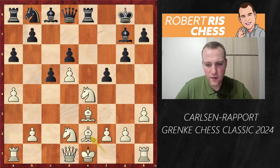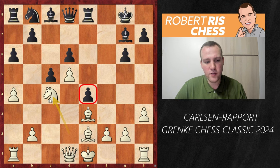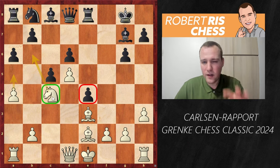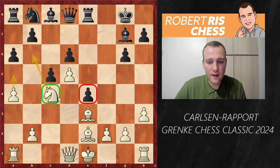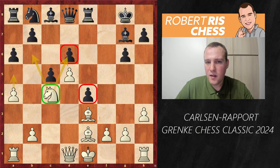Magnus, familiar with all of this, decides he cannot stick to the piece and continues developing with Be2. Black takes on e4, and the knight comes to c4. Black is a pawn up but the pawn isn't too dangerous, and importantly this knight on c4 looks fantastic — it sits on a blockading square with ideas to attack the pawn on d6, and even to play a5 with the knight coming to b6.